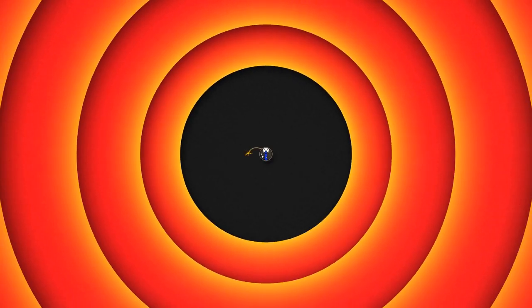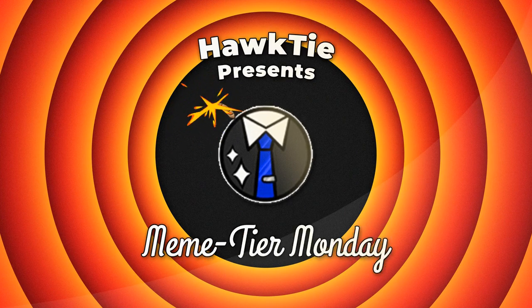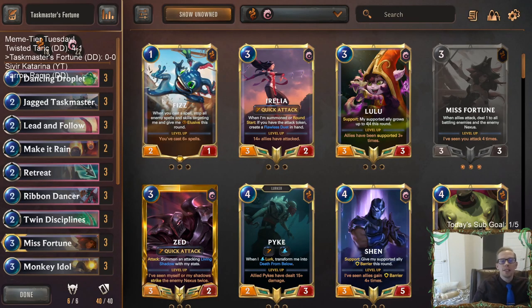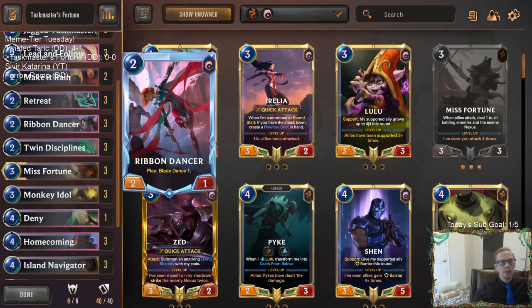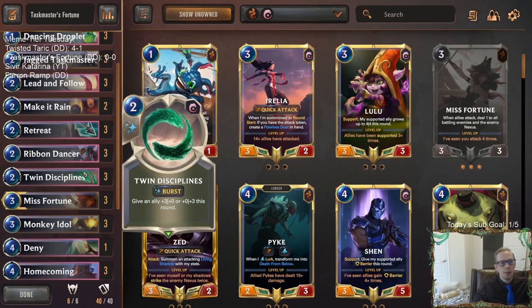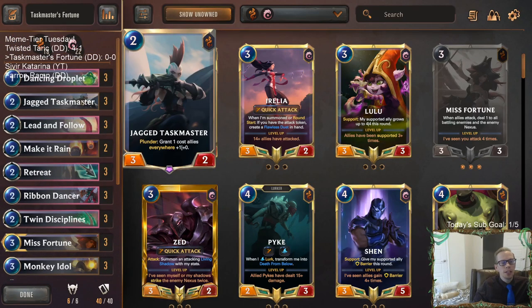Welcome everybody on Twitch chat and YouTube. Today we're playing Taskmaster's Fortune - our next deck. This is a Bilgewater deck combining Ionia, using free ways to attack with blade dance alongside Miss Fortune, who wants us to attack four times to level up. We're playing a Jagged Taskmaster deck where our one-cost allies get +1/+0 whenever we plunder.